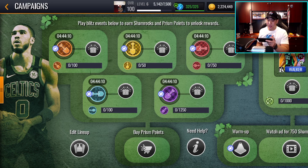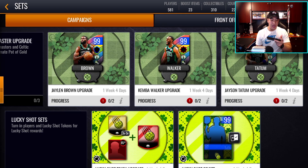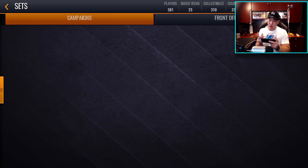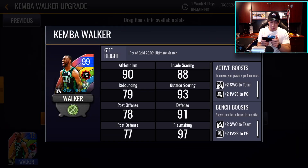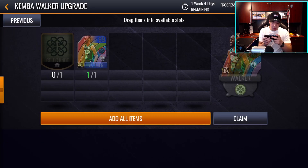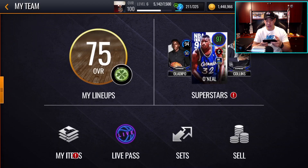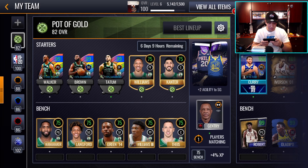You can add a lot of live events and unlock content here. If we go to master sets at the top, you can see the upgrade mastery with Jason Tatum, Kemba Walker, and Jalen Brown. For these two, it only says two items needed: a 99 overall Kemba Walker — which we do have — and then the Celtic Knot. You get a new animated version of Kemba Walker with maybe a little bit better stats.